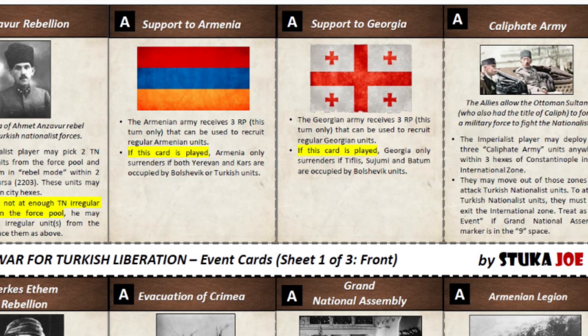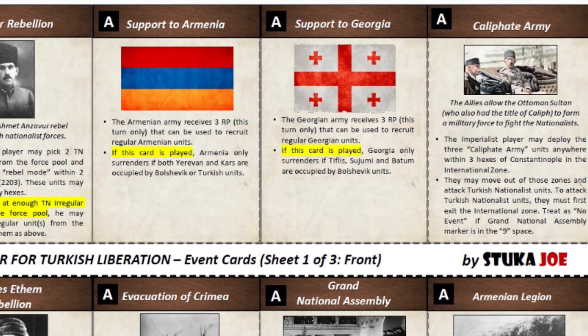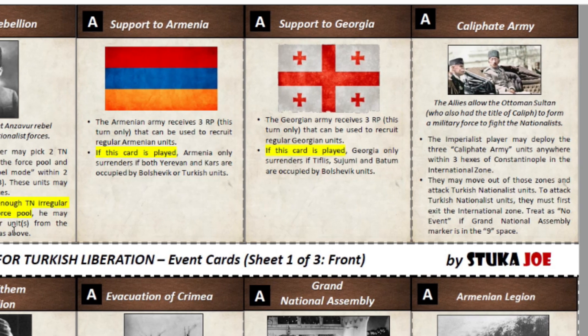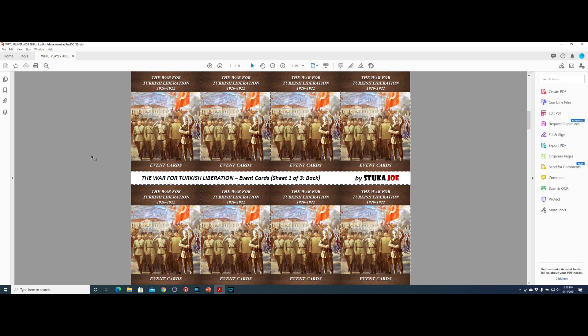You'll see that some of the cards have text in yellow. That's conditional text. So if the condition in yellow applies, then you keep on reading and apply the effect. Here we see the eight cards that are event cards that start the game, and you can see their backs.